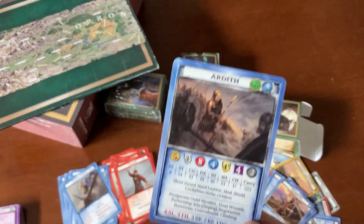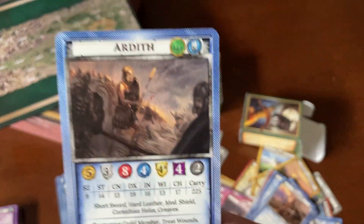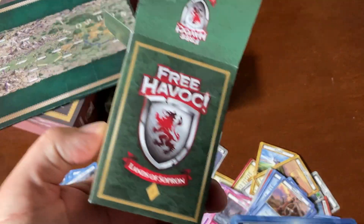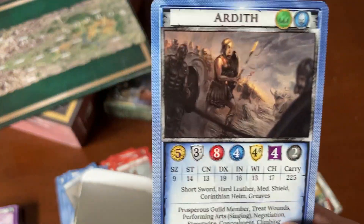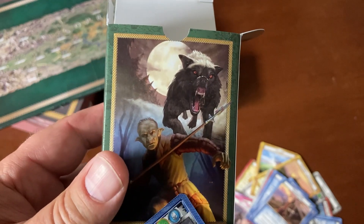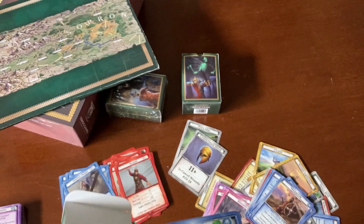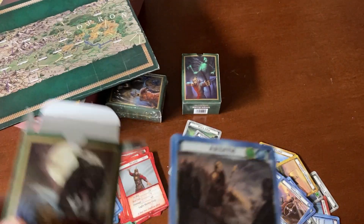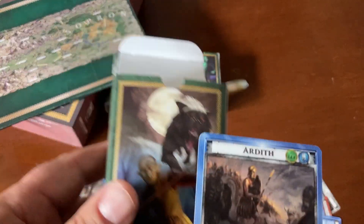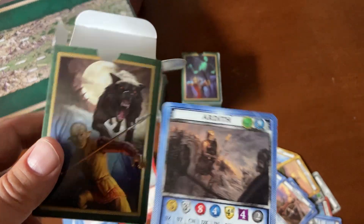This is not printed anywhere — this is Ardith. She is the player character that comes with this dual deck. You've got all the cards you need for Ardith to fight a Hobgoblin Spearman or a Wolf. You can't do them both at the same time, though if you're getting all three decks together you probably could. Just with this one dual deck, Ardith is fighting either the Hobgoblin Spearman or the Wolf.